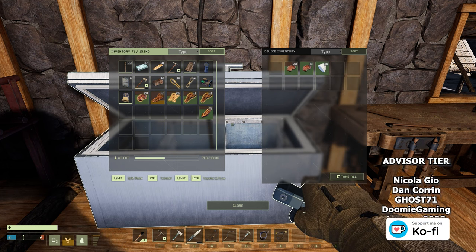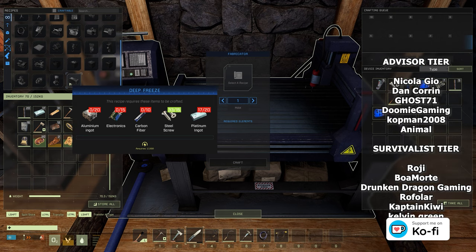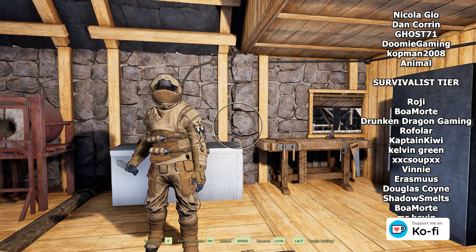That also goes for the food as well. The food will begin to spoil the minute you take it out of the freezer, and it's craftable on the fabricator. So that's the deep freeze.